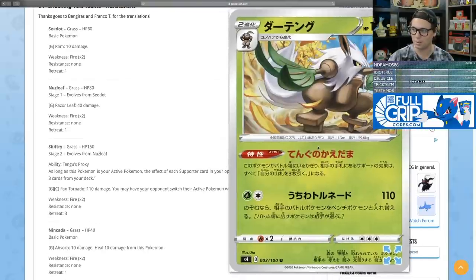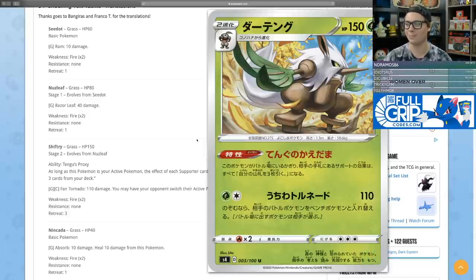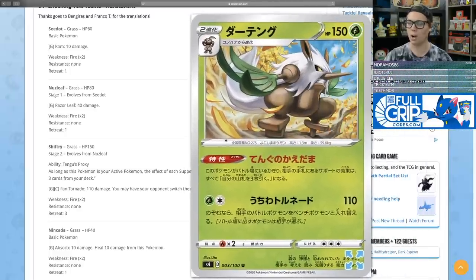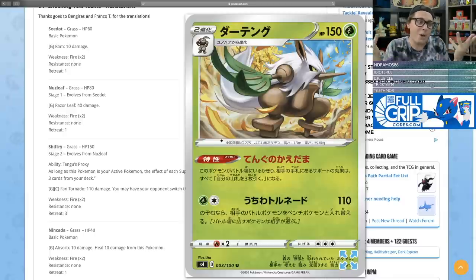First of all, we have Shiftry. It's been making rounds on Twitter. Shiftry has 150 HP and its ability, Tengu's Proxy — as long as this Pokemon is your active Pokemon, the effect of each supporter card in your opponent's hand becomes 'draw three cards from your deck.' So no Boss's Orders, no Research, no Marnie — they're all just Hop.